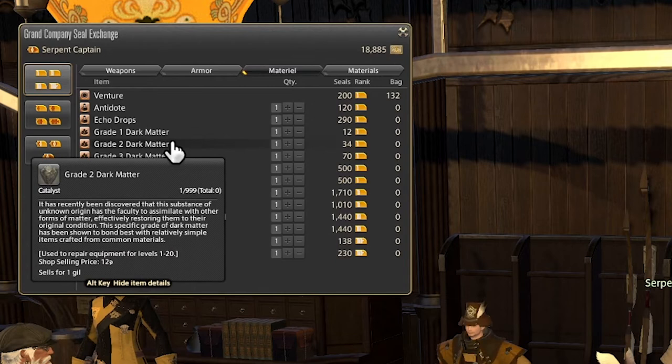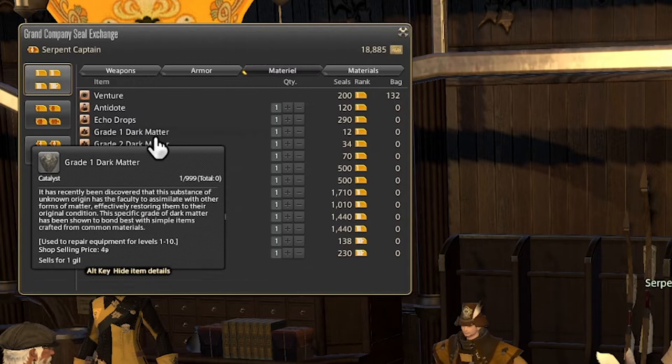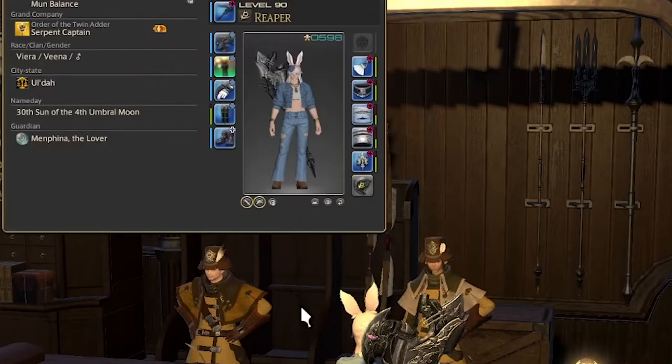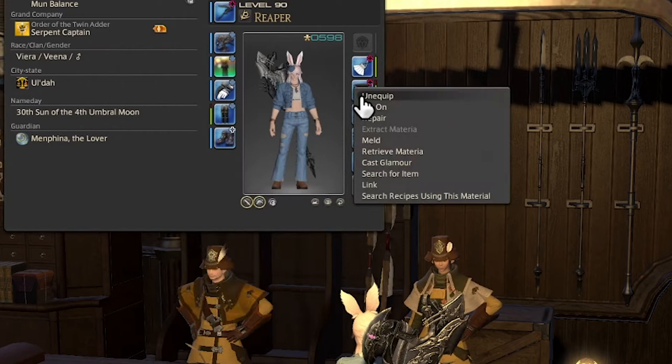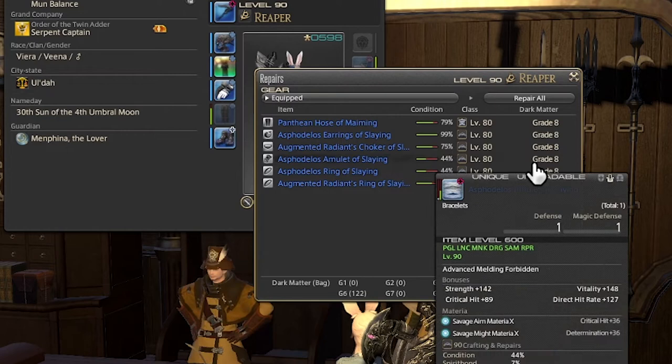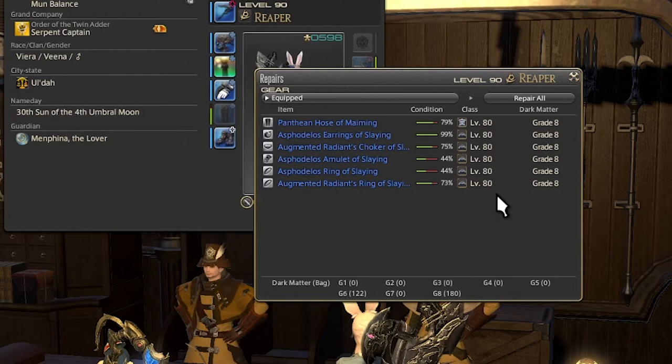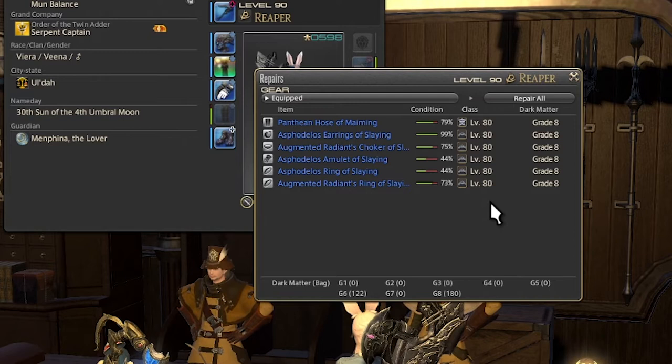We have the Grade 1, 2, and 3 Dark Matters. Dark Matters are items used to repair gear. When you get a certain level of crafter, you'll actually get the ability to repair your own gear. You can see that my gear here is a little damaged, and I can go ahead and right-click and repair — this is going to cost me Dark Matter based on the level of the gear. Since I'm using level 90 gear, it's going to take Grade 8 Dark Matter to repair it. Grade 8 Dark Matter will actually work retroactively for all gear, so if I wanted to repair a level 10 item I could do that, but that would kind of be a waste. For convenience sake, just have a bunch of the latest Dark Matter and use that to repair everything. You can see all of my gear has been repaired, and it only cost me a few Dark Matters.